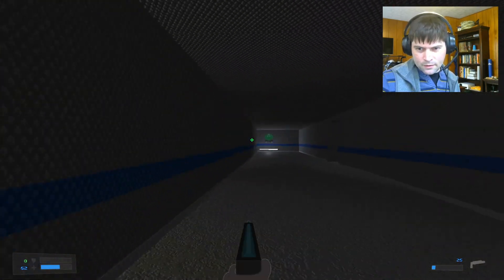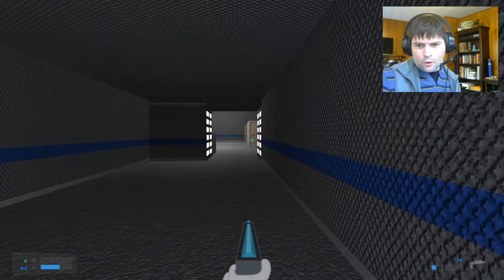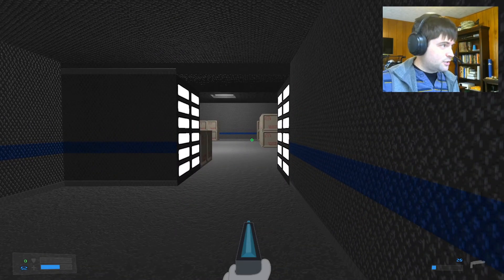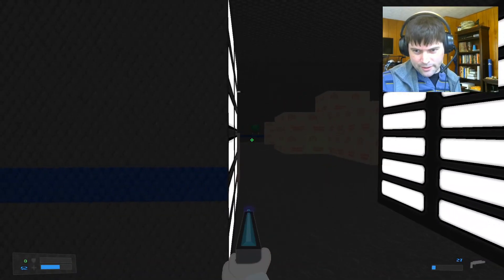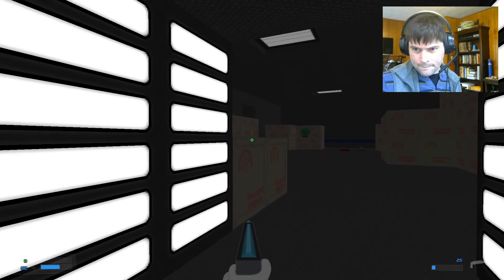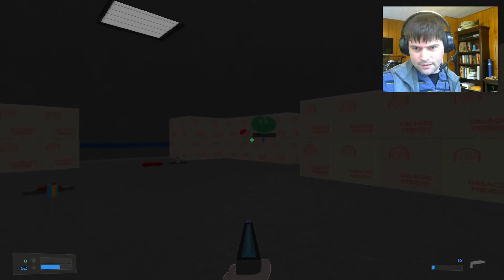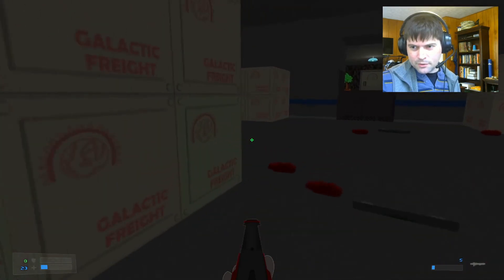We're going to go over here and take care of this guy hiding around the corner. Now when we go into the storage room, the lights are going to shut off and three AIs are going to pop up out of nowhere — they're going to teleport in. So be ready for that. Got that guy, there's another one back here — and I took a hit. There's a rocket launcher; we'll need that.